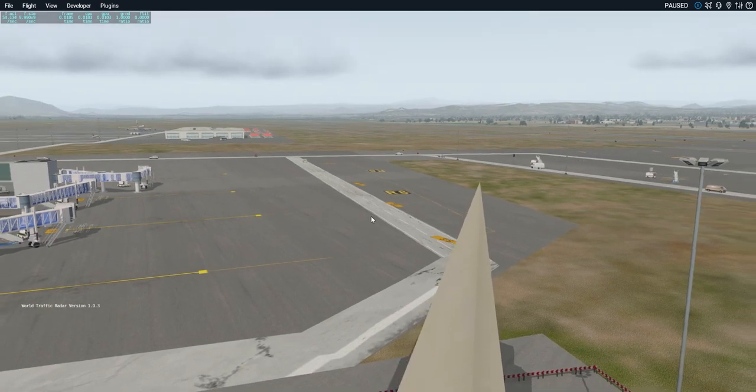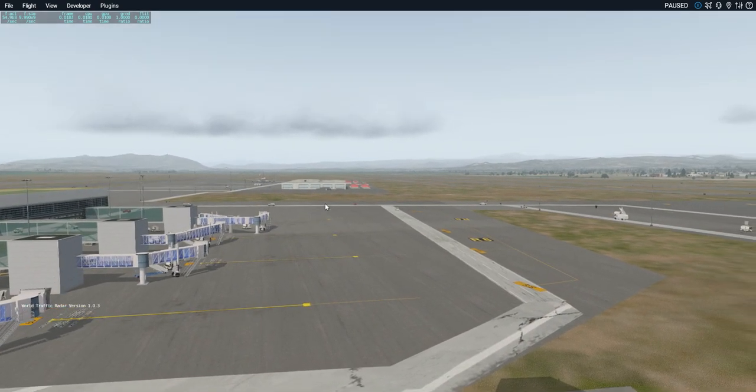My final issue with Luton and Malaga was caused by the RU Scenery Library and the 3D People Library. The objects were in the list, the airport was calling for them, they were there, but they would not load. It's all working now.